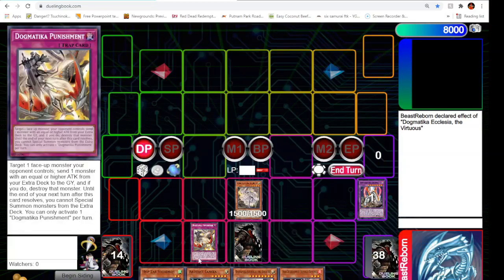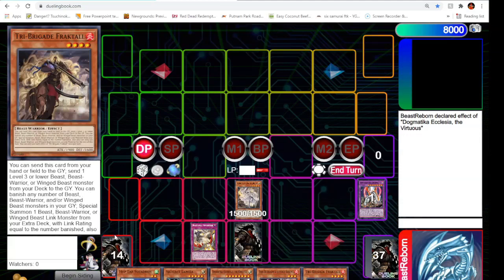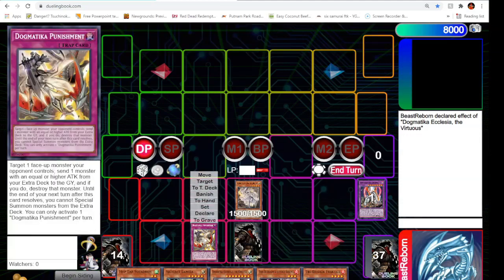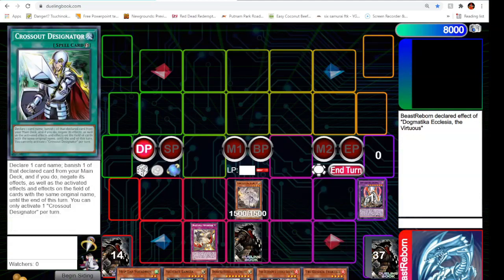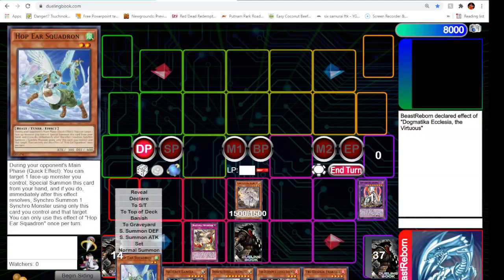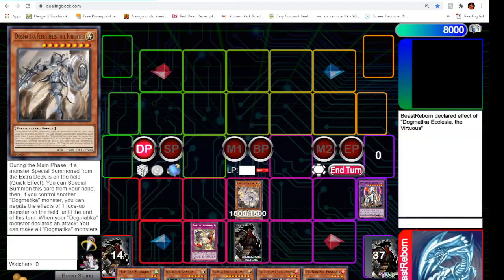Next turn we draw a Fractal. Unfortunately we're locked in until the end of this turn, but we'd be able to discard to get ourselves ready for the package to go off, get the add of Keras, have the stuff in the grave already. Then on our opponent's turn we'd be able to use the Dogmatica engine with Ecclesia to rip a card — very nice.